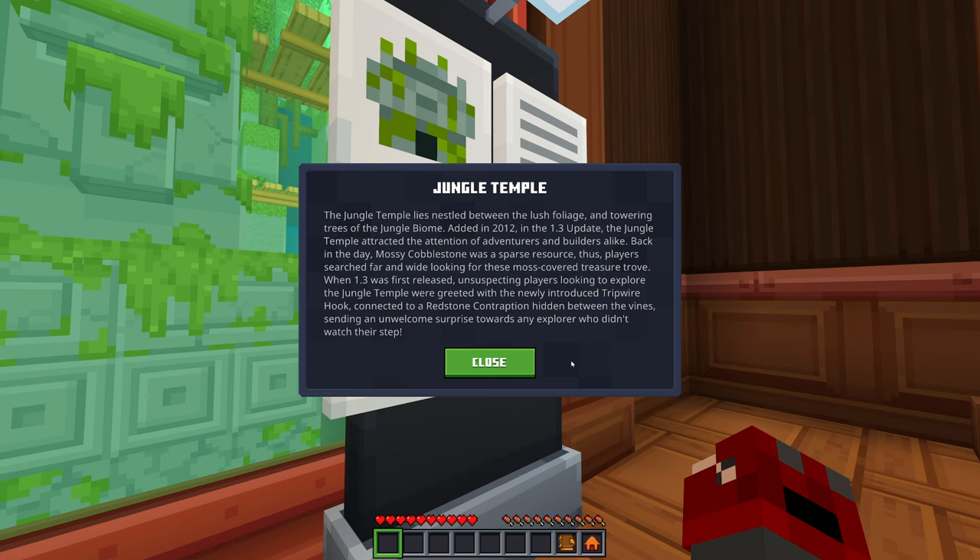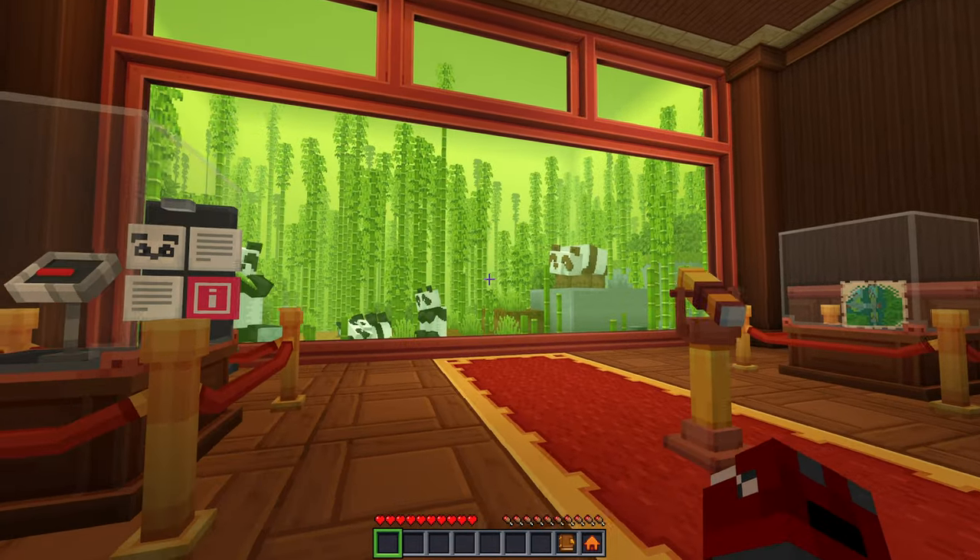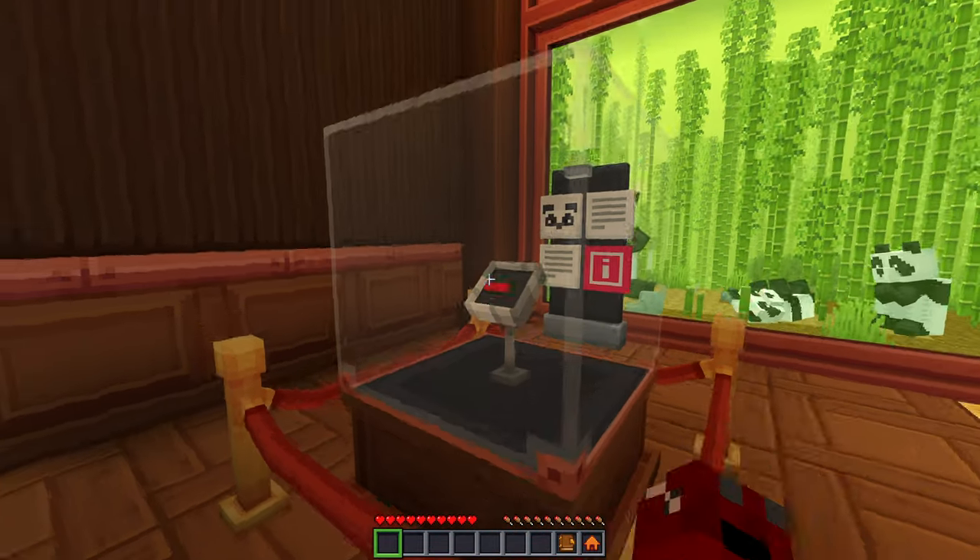The jungle temple lies nested between the lush foliage and towering trees of the jungle biome, added in 2012 in the 1.3 update. The jungle temple attracted the attention of adventurers and builders alike back in the day. Mossy cobblestone was a sparsely sourced block — super hard to find — so players searched far and wide looking for these moss-covered treasure troves. When 1.3 was first released, unsuspecting players were greeted with the newly introduced tripwire hook connected to a redstone contraption, sending an unwelcome surprise towards any explorer who didn't watch their step.